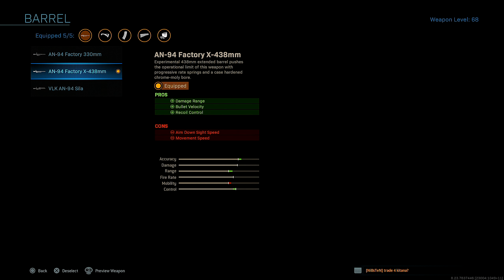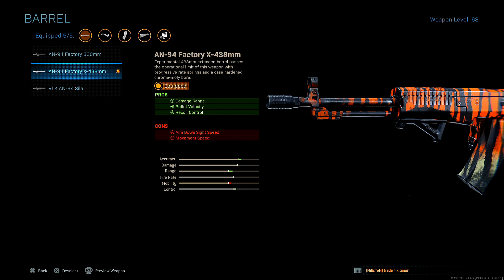So first up for the barrel, I'm running the AN-94 Factory X438 barrel for out-of-damage range, bullet velocity, and recoil control. This is the absolute best barrel you guys can possibly run on the AN-94. I promise you that. So I highly recommend once you guys unlock this attachment to throw this on.